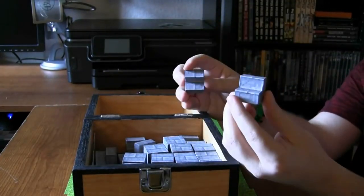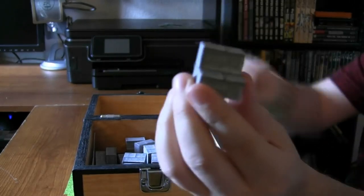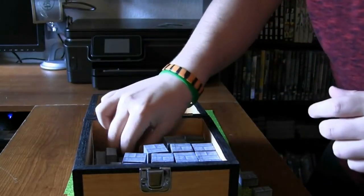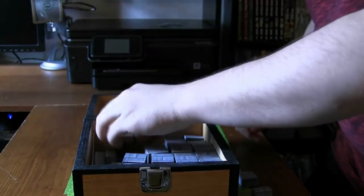Right here I have stone brick stairs - kind of hard to see from that angle. I also have slabs, mostly for roofs. I only have just enough to build a house in this box. I also have logs and a number of other things I'm going to be showing you guys in a moment.